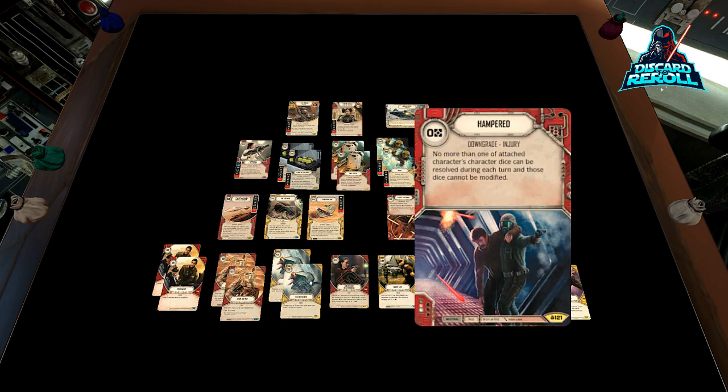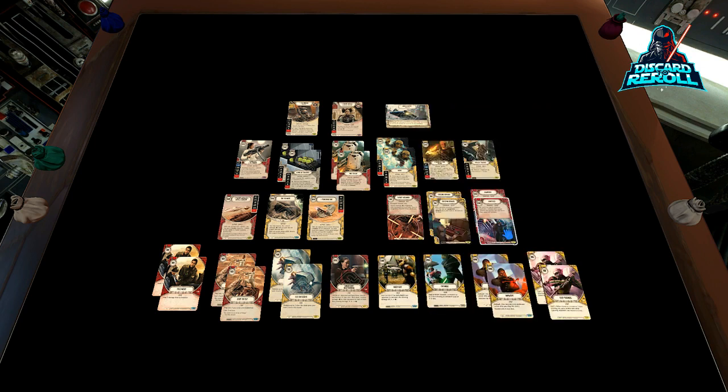Two copies of Hampered. Hampered is really cool because it just slows down your opponent and makes them a little less effective. It costs zero. They can only resolve up to one of their character dice — so it's really nice. I think it should see more play in certain decks. Hampered at two rounds out the downgrade package.